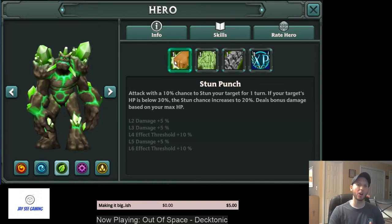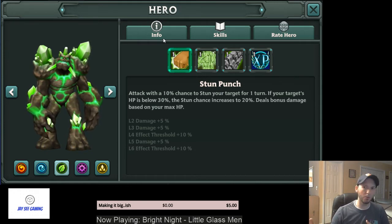Petra is the guy that can solo master content. Even at 5-star with some mediocre bone runes he can farm some of the early master content. If you check on Reddit in the sidebar, there's a table of XP — you'll see there's a huge jump going from hard to master. You get almost double the amount of XP per energy when you upgrade from hard to master. So your goal is to get a farmer that can solo master content, and Petra is going to be the best way to get there.